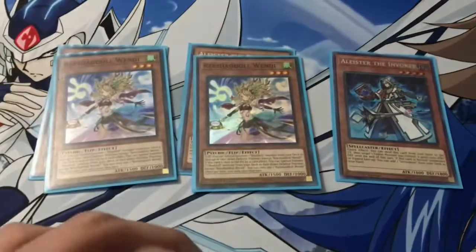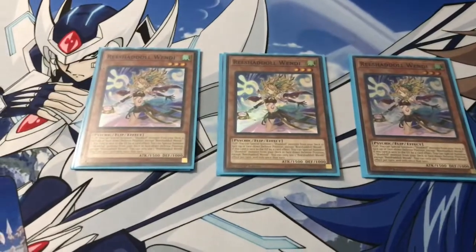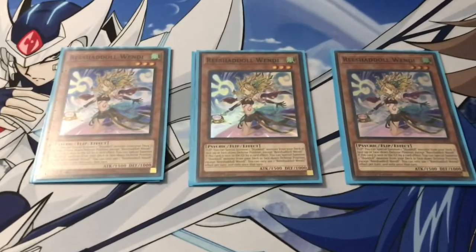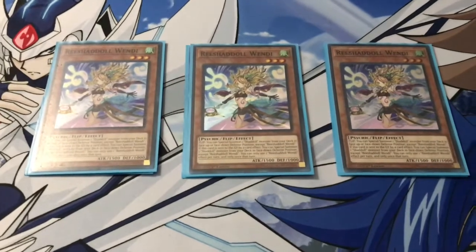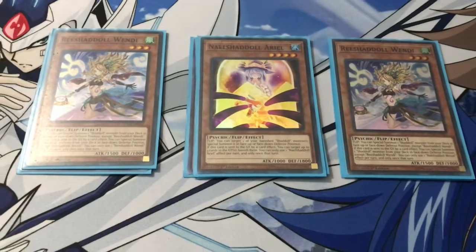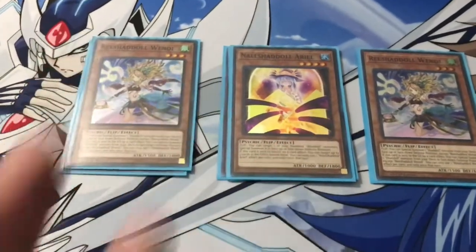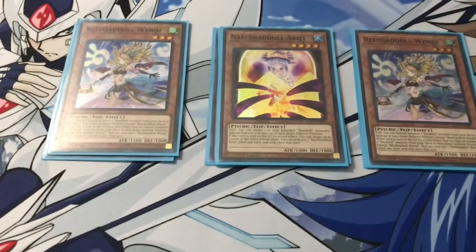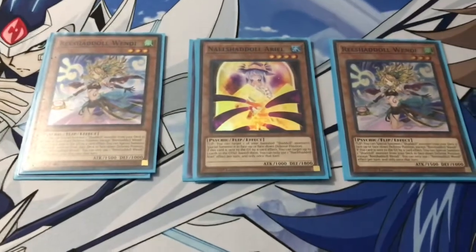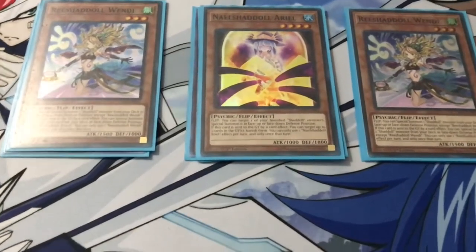For Shadal Monsters, we are playing triple copies of Re-Shadal Windy. If she's sent to the graveyard by card effect, you can special summon any Shadal monster from the deck. One copy of Little Mermaid, aka Nail Shadal Ariel. If she's sent to the graveyard by card effect, you can banish up to three cards of either player's graveyard. So basically it doesn't have to be just your graveyard, but you can also use this card to banish your opponent's El Lich.